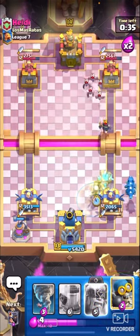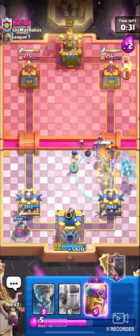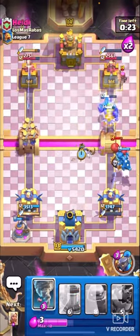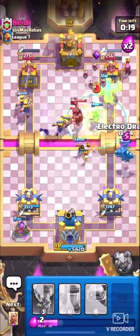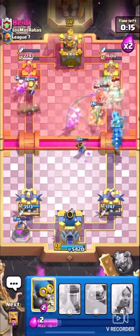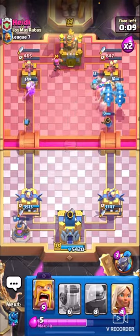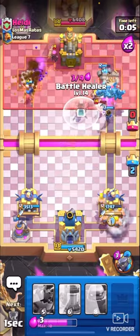Now we're going to make just a big push — I don't see him defending this, he can't defend this. We can just ignore the barrel pretty much; it will get a bit of damage but E-drag does time back. Going for evo barbs in the opposite lane, little prince in the middle. He's got mega knight but that's not going to do much for him. Bob's taking the tower, massive push on the right — it's going to be a pretty easy win. And I'll see you in the next game.